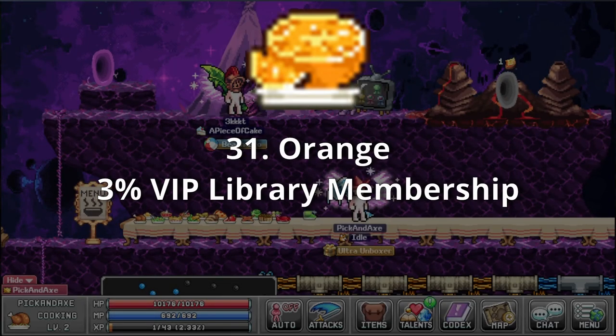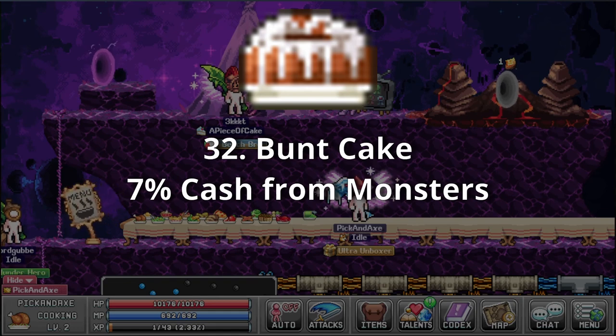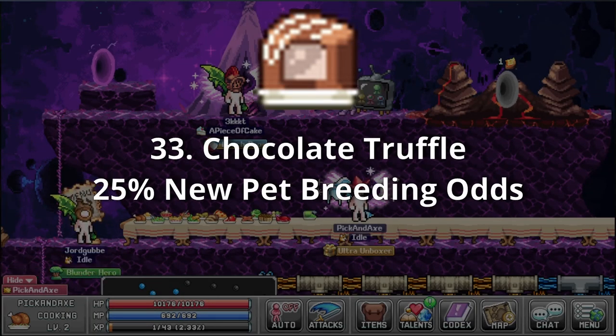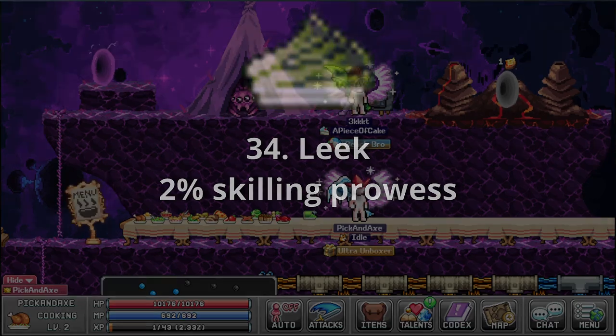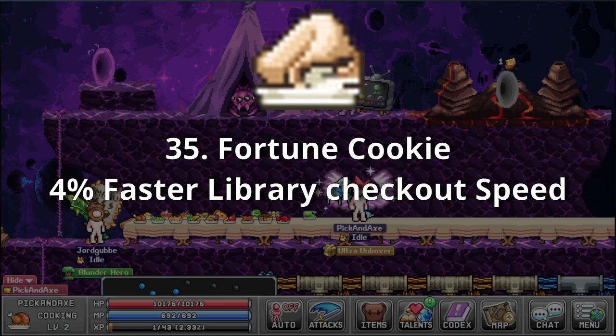Orange — 3% VIP library membership. The true arch nemesis of rappers and poets alike. Bunt Cake — 7% cash from monsters. More like punt cake, because I'm kicking this trash straight to the garbage. Chocolate Truffle — 25% new pet breeding odds. It's got a bite taken out of it — pretty gross. Leak — 2% skilling prowess. Prowess lowers the efficiency needed when AFK bar is orange. Fortune Cookie — 4% faster library checkout speed. It reads: salvation lies not within enjoying video games, but from getting good at them.